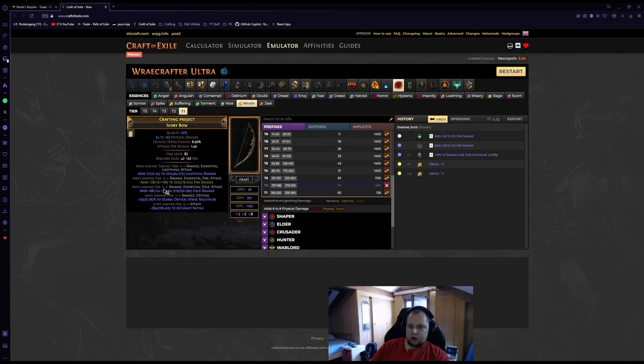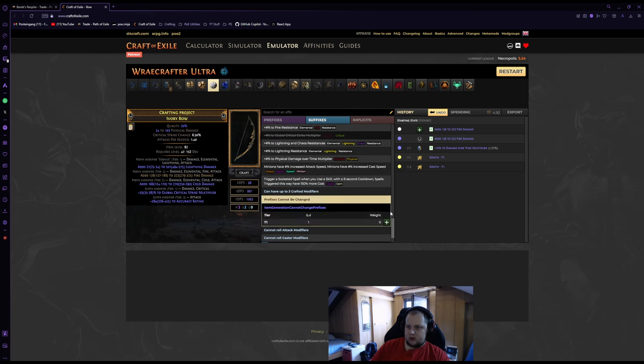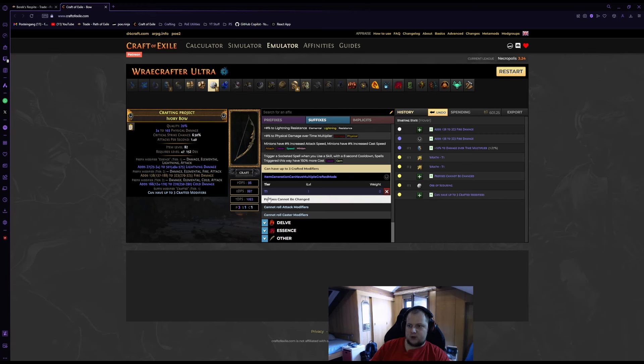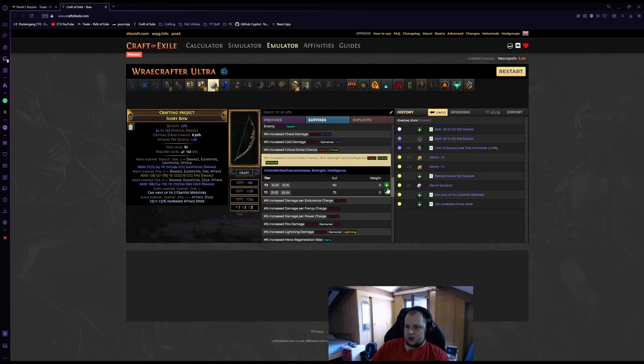In this case I hit a good cold, good fire, and good lightning. The suffixes I don't really like, so we prepare a scouring. Before that, craft 'suffixes cannot be changed,' then scour the item removing all suffixes. Now we have two options. The cheap option — which I recommend at this stage — is to craft multi-mod, then craft attack speed, then craft crit chance with flat stats. This bow will last you a good while: T2 fracture, T1 essence, and a crafted T2 rolled mod plus attack speed and crit chance. This is a good bow.